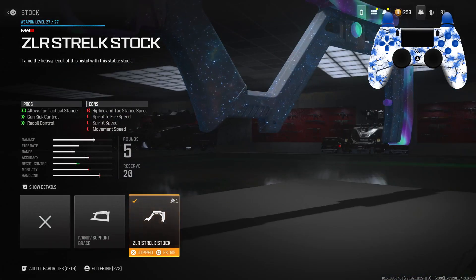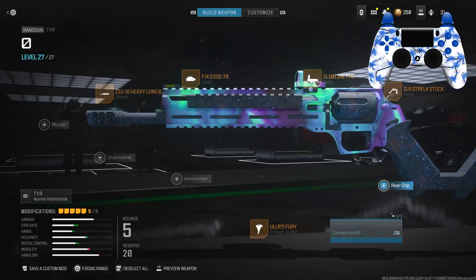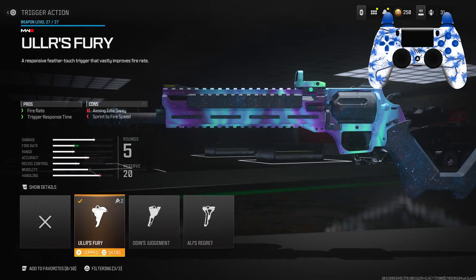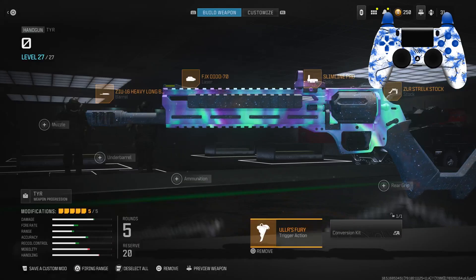For the stock I had the ZLR stock — this is going to allow you to go into attack stance as well as give you very good gun kick control and recoil control. For the trigger I had the Fury Trigger, which is the first one. This is going to give you the fastest fire rate on this pistol.